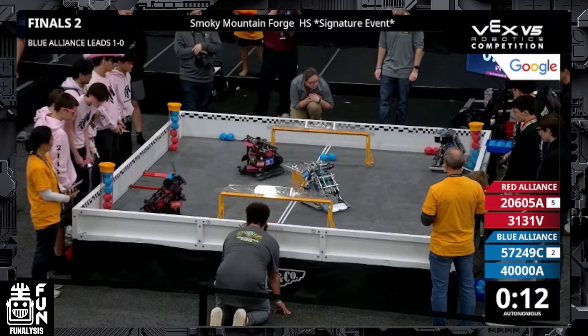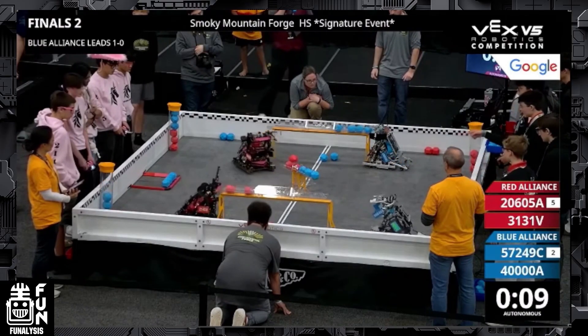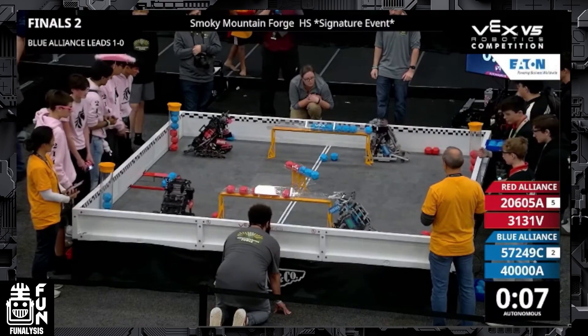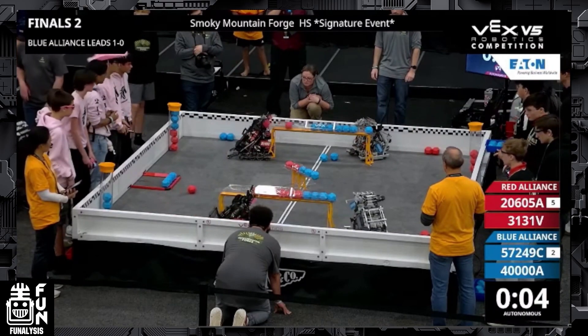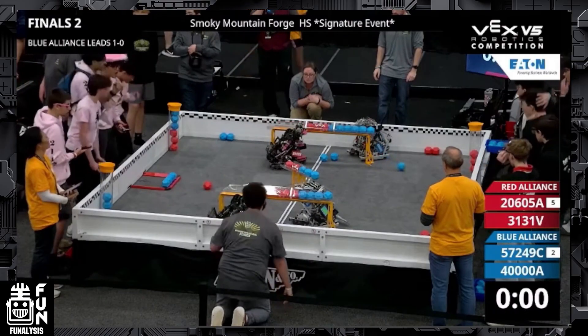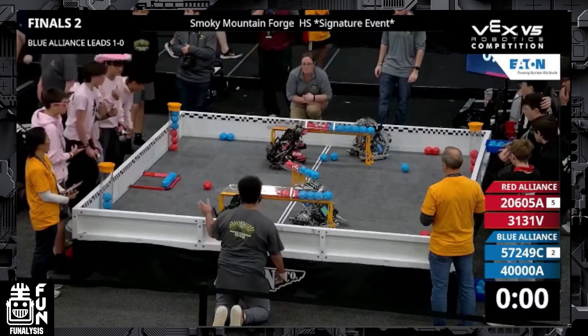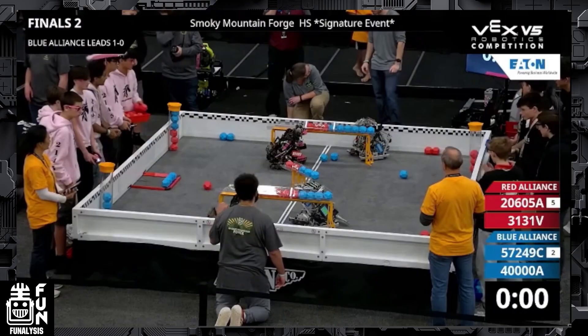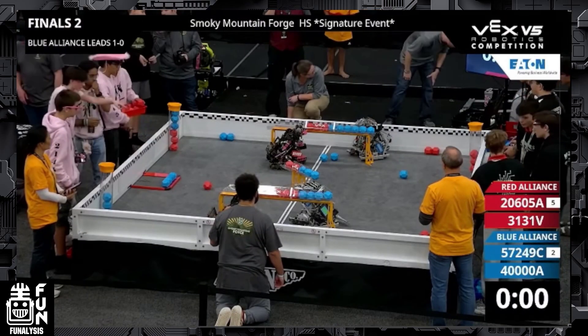All the teams spring out getting the cluster three in the middle of the field for their alliance. But 2145V actually has a pretty interesting autonomous routine. Most teams at signature events would try and go for all nine balls and score them all in the longer goal, but they just go for seven balls and try to get the balls that they score in the control zone. Similarly, the blue alliance does the same thing on the opposing side. However, since the red alliance got there first, the red alliance is able to capture that control zone. The same thing happens at the top, but we also have the middle goal in play, which the blue alliance does end up getting, but just by one ball. So the red alliance does end up taking autonomous after some deliberation.